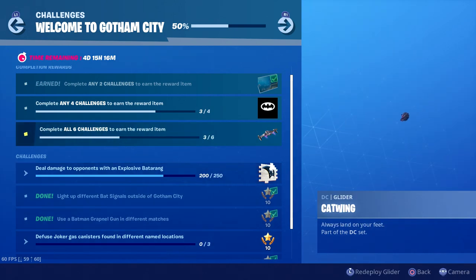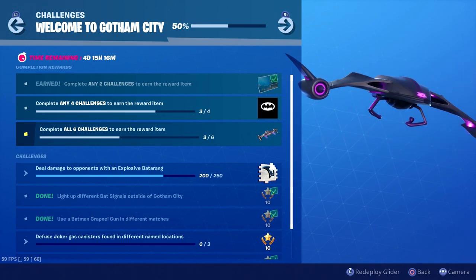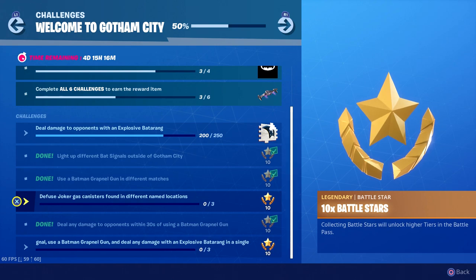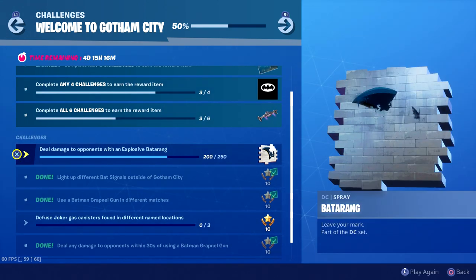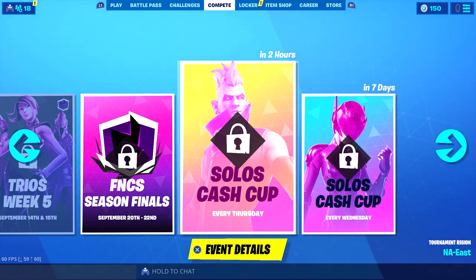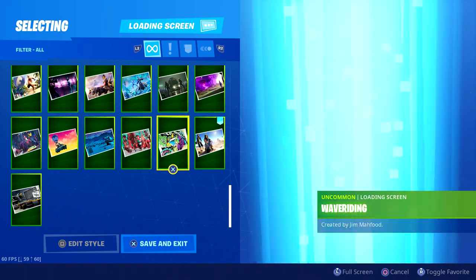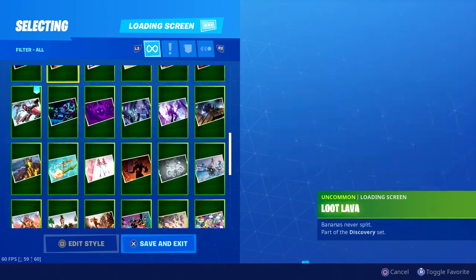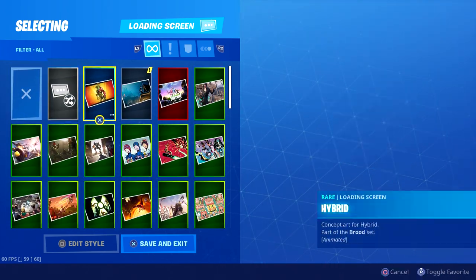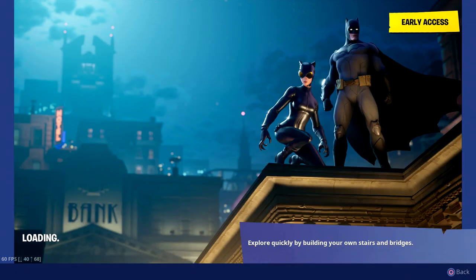If we got this challenge done, we get the banner unlocked — the Catwing glider looks really awesome. So I'm going to be doing 'deal damage to opponents with an explosive bat ring' to get that unlocked — that's going to be next video. I'm going to have the new Batman loading screen here — there it is — we're going to preview it. That's what it looks like.